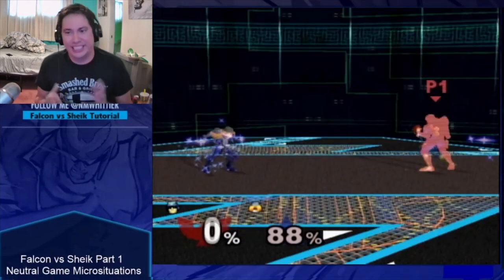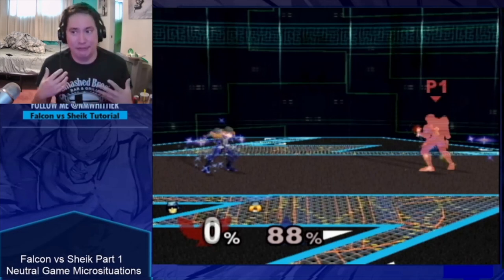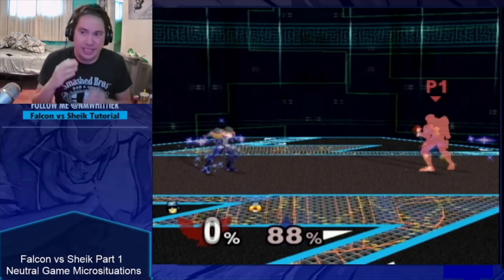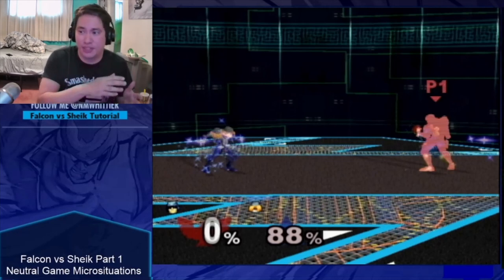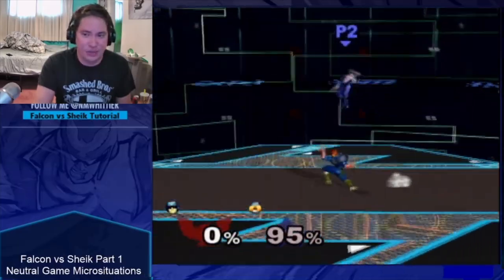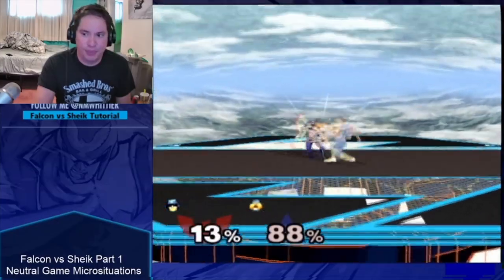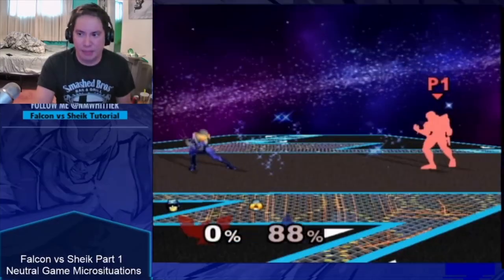So let's say you're playing against a Sheik whose neutral revolves around some mixture of walking, forward tilting, wave dashing back, and throwing needles. Here's a bunch of ways to counter the forward tilts — the easier and more practical options first, and the more difficult and rewarding options last. First and foremost: dash dance grab. Sheik's forward tilt has a huge hitbox but a good bit of end lag as well. Run up, crouch cancel, grab — easy as hell.